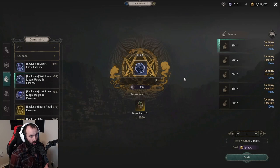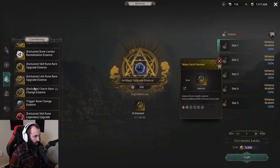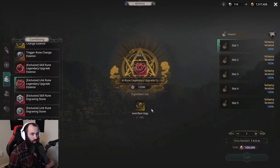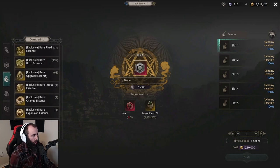Make sure that when you are upgrading your skill runes, you're not consuming your non-exclusive major earth elements if you are planning to do any crafting. You can make a legendary skill rune or link rune with 10 of its previous type at the rare level. For making the engraving stones you are going to need 400 or 450 major earth element along with a legendary skill or link rune.